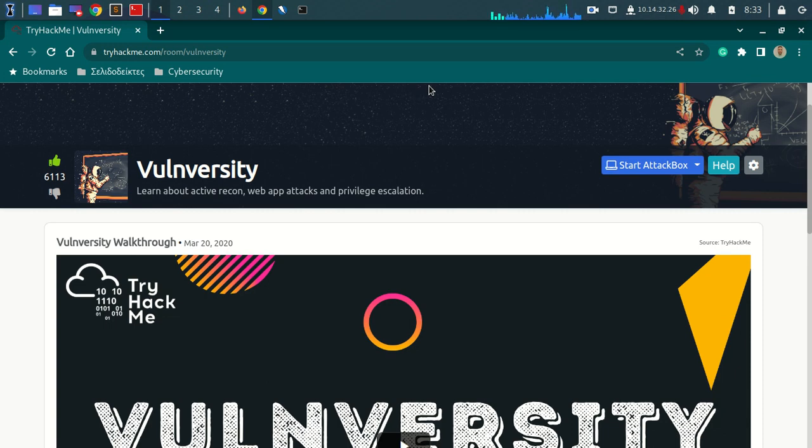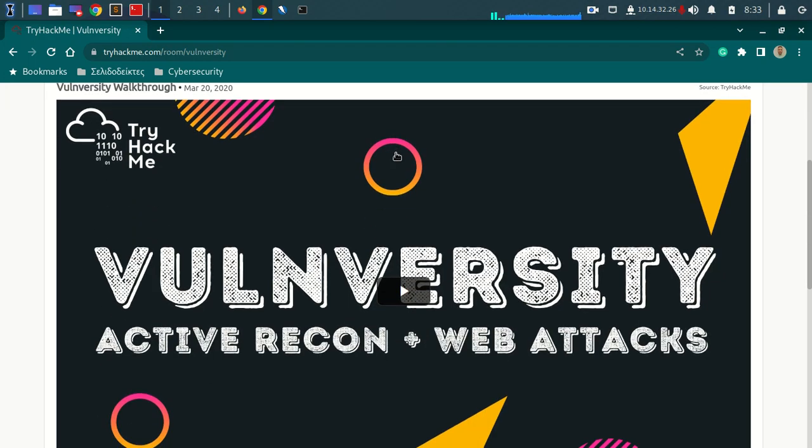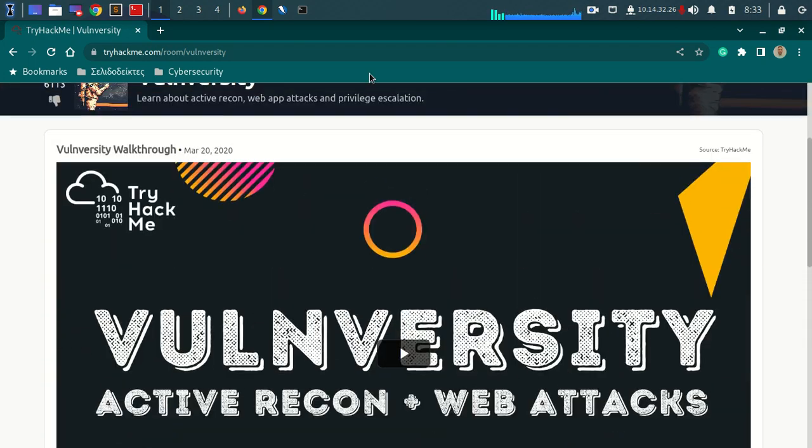Hello everyone! Another day, another TryHackMe video walkthrough. So today we are going to hack another famous TryHackMe machine, Vulnversity. It's a very interesting box - it has a very interesting initial foothold and privilege escalation. It's one of the classic machines in TryHackMe and it's a really good box to play for beginners. So without further ado, let's hack this machine.